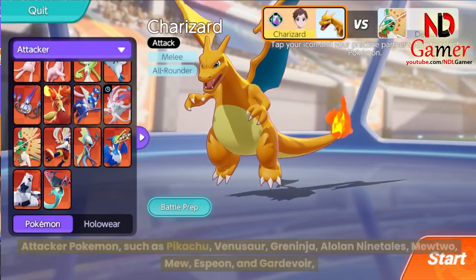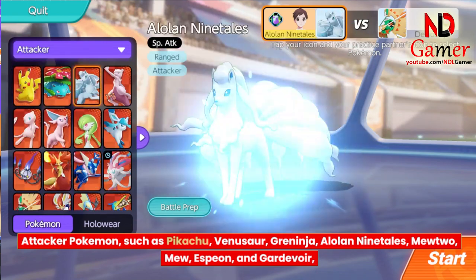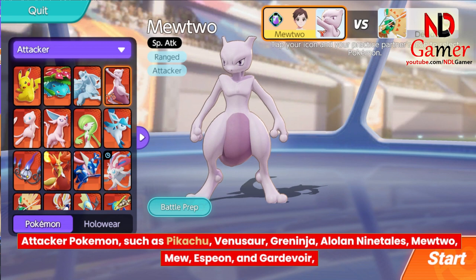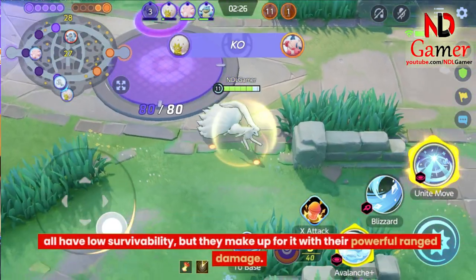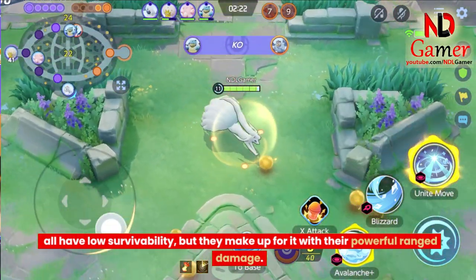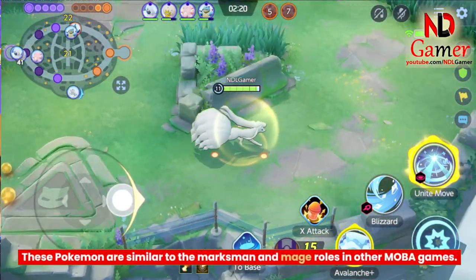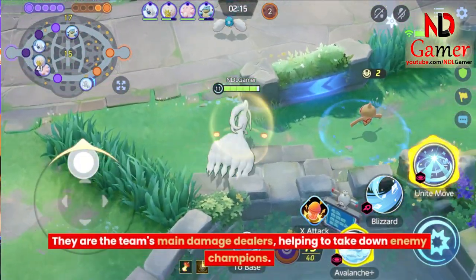Attacker Pokemon, such as Pikachu, Venusaur, Greninja, Alolan Ninetales, Mewtwo, Mew, Espeon, and Gardevoir, all have low survivability, but they make up for it with their powerful ranged damage. These Pokemon are similar to the Marksman and Mage roles in other MOBA games. They are the team's main damage dealers, helping to take down enemy champions.